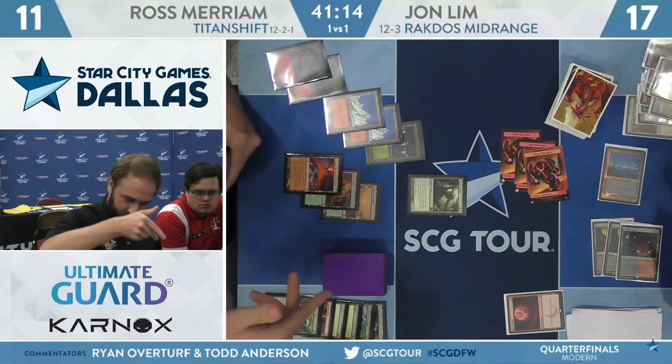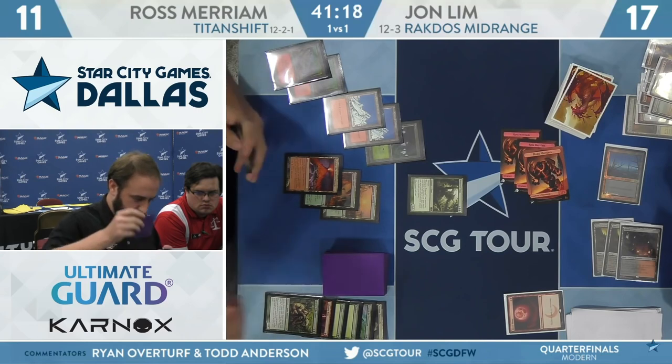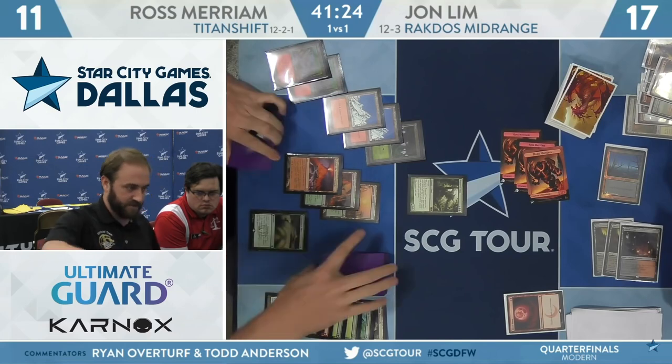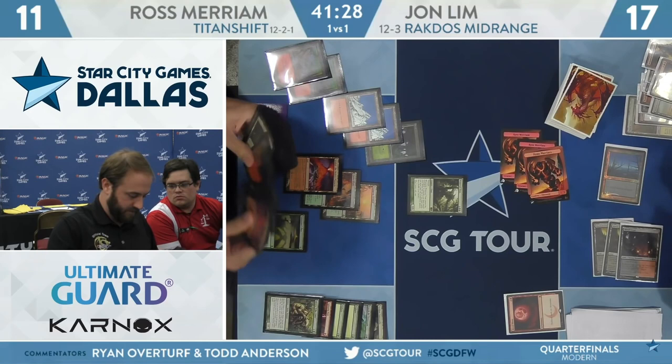It looks like he has Summoner's Pact and Primeval Titan in hand. He'd like to be able to cast the Sage and the Titan here, but I don't think he can — he's one mana short. What he can do is Summoner's Pact for Reclamation Sage, attack, do a bunch of damage. And he has a second Summoner's Pact for Scapeshift, which can get a Mountain, dealing a giant amount of damage.